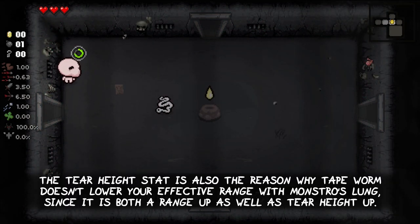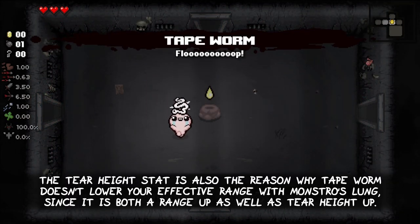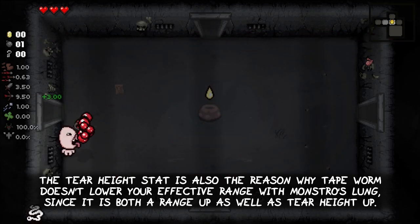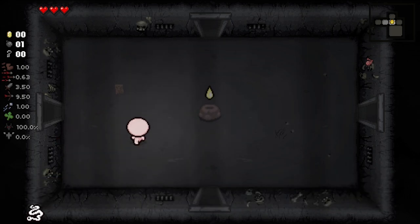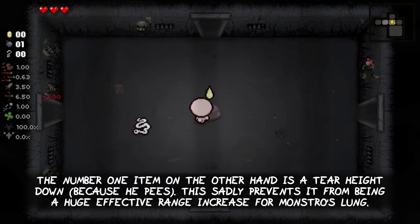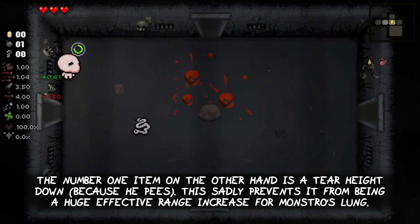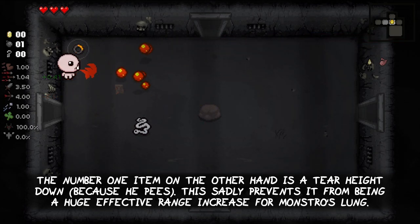The Tear Height stat is also the reason why the Tapeworm trinket doesn't lower your effective range with Monstro's Lung, since it is both a range up as well as a Tear Height up. The Number One item on the other hand is a Tear Height down, because Isaac peas. This sadly prevents it from being a huge effective range increase for Monstro's Lung.